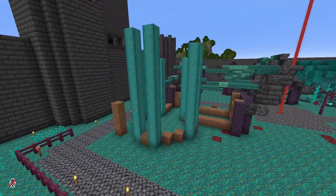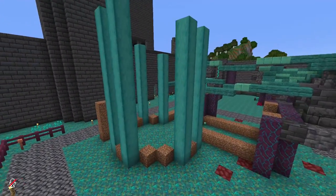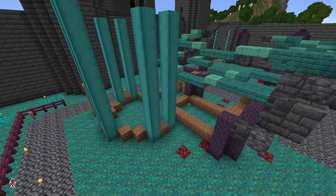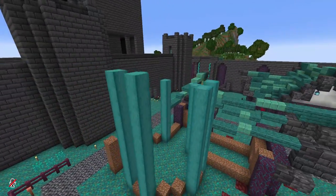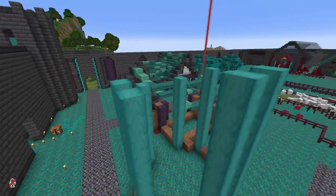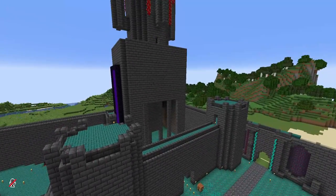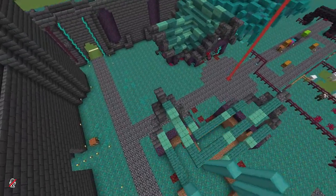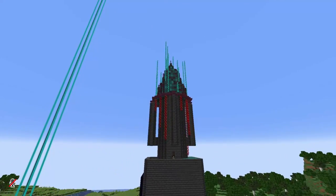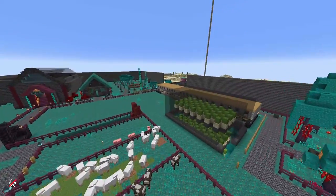Over here we're going to have our tower. I was saying we're going to make this out of the stripped warped logs — I was using the hyphae ones so that we don't have a beginning or end, but this section doesn't necessarily matter because you're not going to see the tops or bottoms anyway, so you could just use the regular stuff. I'm not sure how tall I want it to be — we're basically just going to keep going until I'm satisfied with the height. I want it to be decently tall, maybe about this high, because we've also got to take into account the roof section we're going to put on it.